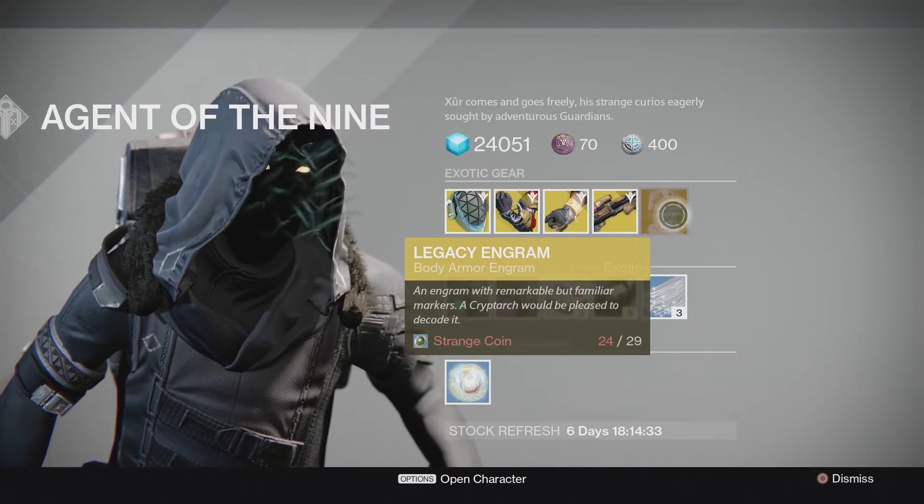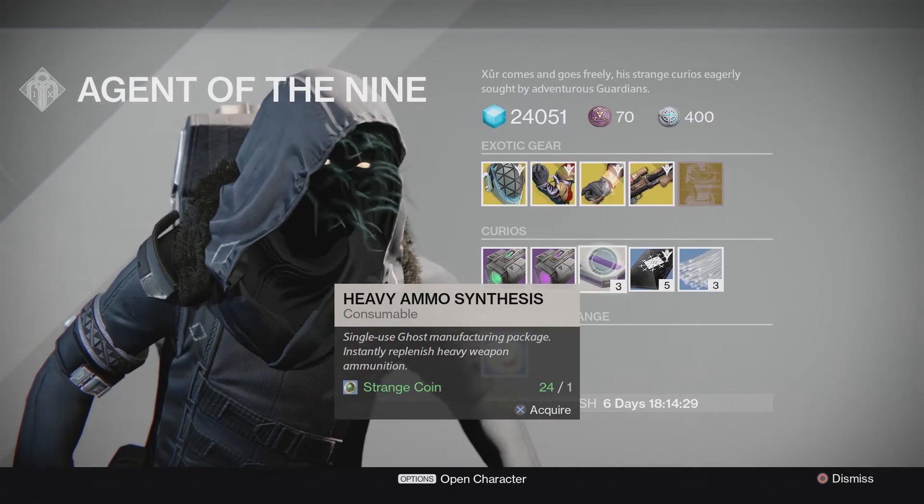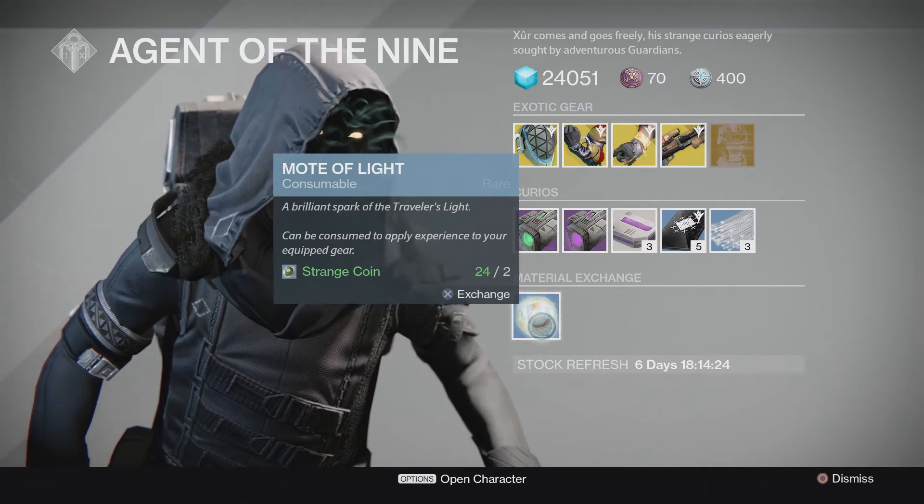The Legacy Engram this week is going to be the Body Engram and you're going to be able to pick up Emerald Coil, Void Drive, Heavy Ammo Synthesis, Three of Coins and Glass Needles as always. You're also going to be able to pick up Motes of Light at two Strange Coins apiece.